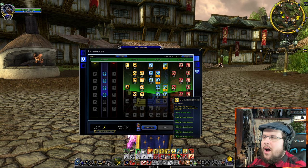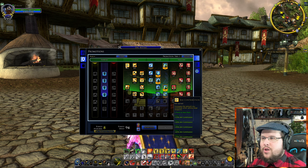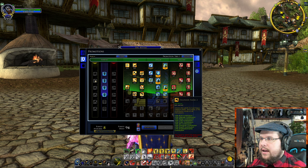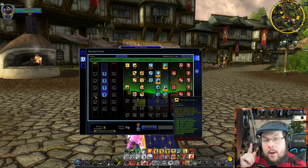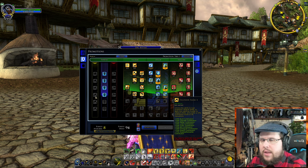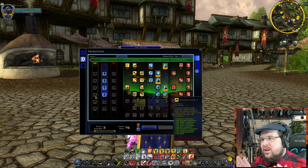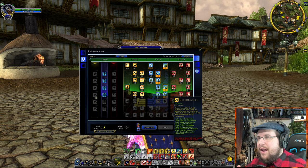I'm going to hover over the engineer tree and go through it. So this is the engineer tree — as you trait in you get engineer rank one, rank two, rank three, rank four, with bonuses to everything. By the way, certain objects on the field — as I showed in part two — will say 'for engineer tier three' or 'engineer tier four,' meaning if you're a higher-tier engineer you can use better siege equipment and better projectiles.